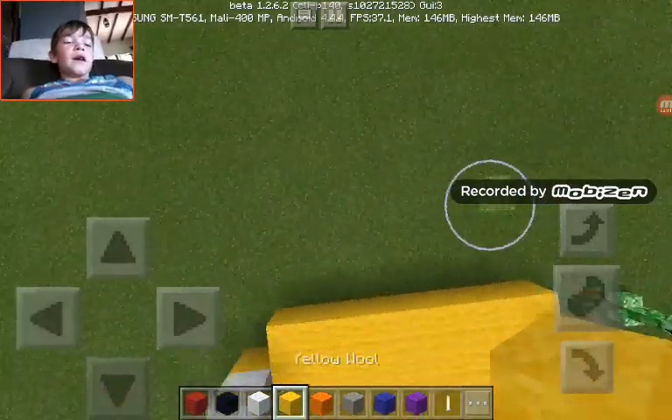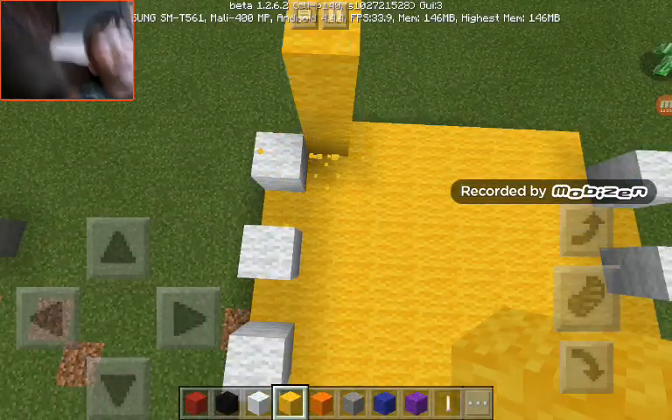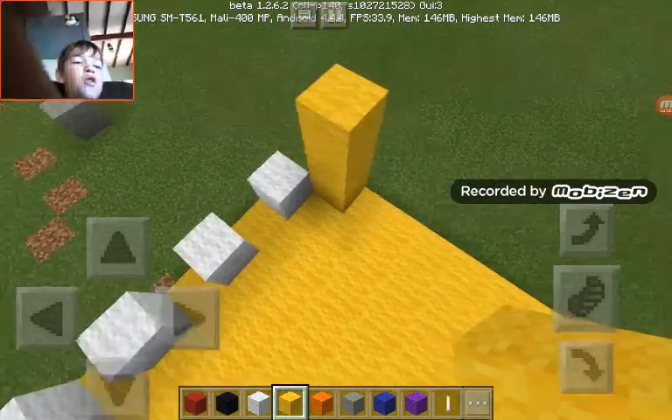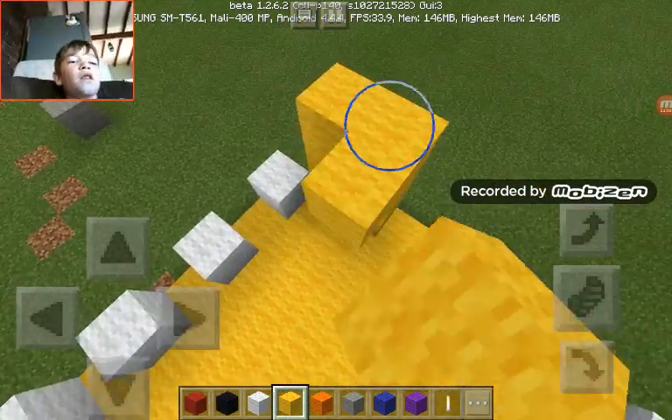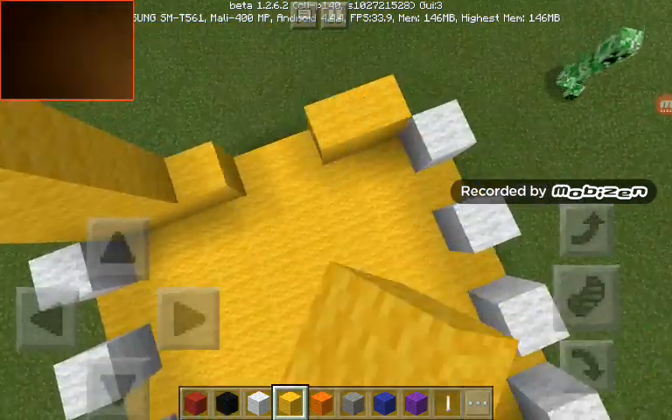Now you want to take out your yellow blocks and just go as high as the one to — mine is just going to be one, two, three, four, five — five blocks tall.